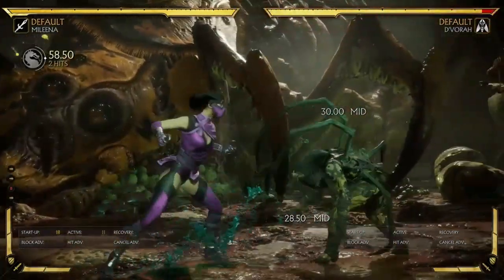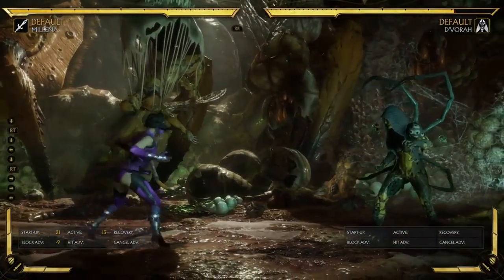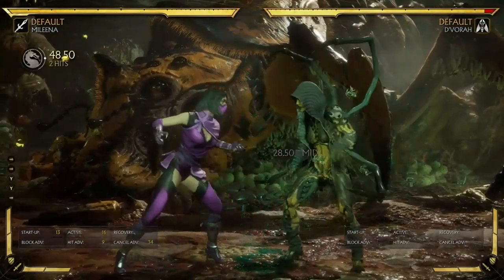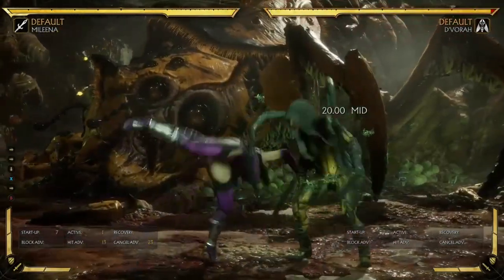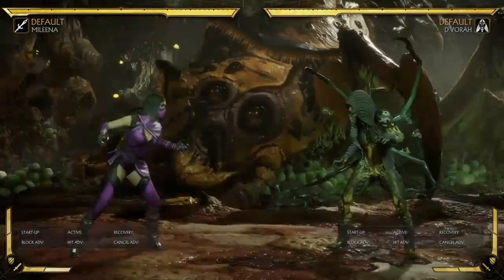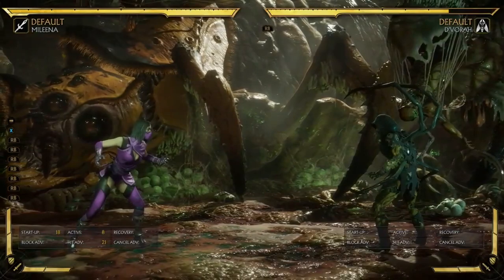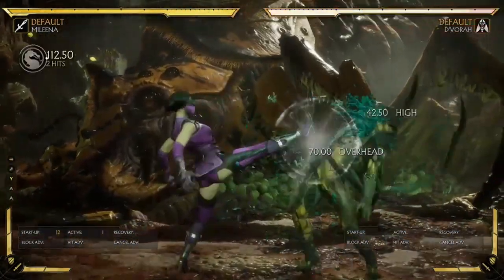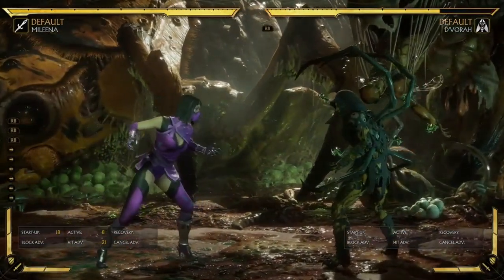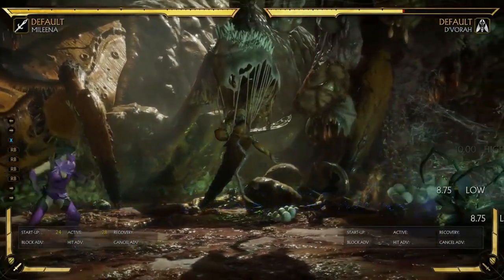She can do that to a lot of her strings that would be unsafe. Her 4-4-3 is generally unsafe at minus 11, but because they're blocking that overhead, there's nothing they can do, and you get pushback all the way to minus 9 — basically back in neutral. You can go in for a ball roll if you think they're going to press a button. After some strings it isn't actually guaranteed, like after the 2-3-3 string they can duck under it, but after most of her strings — like her 4-4, her 4-2, her 1-1, and her back 1-1 — it's guaranteed. And if they get hit by the side toss, because it does so much damage, you can get a lot of unbreakable damage from it — like 25% there just for an amplified special from a string.